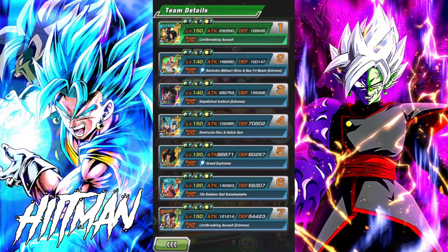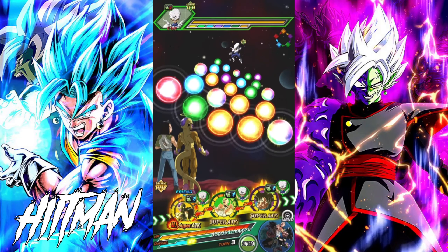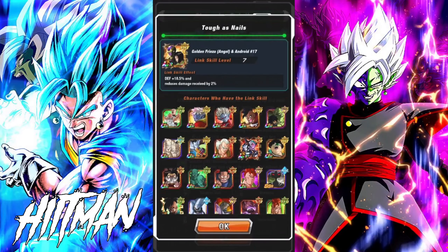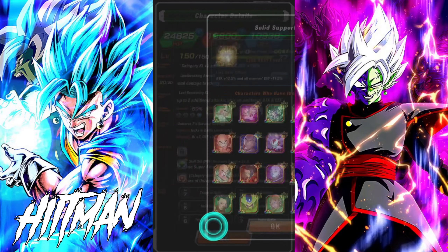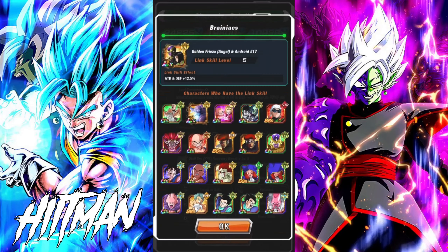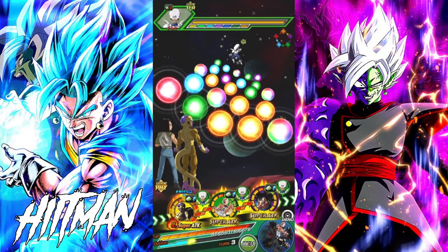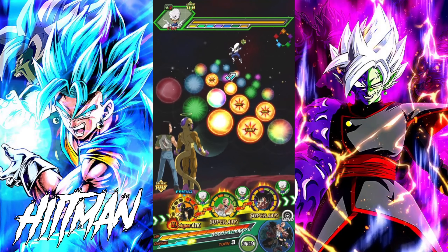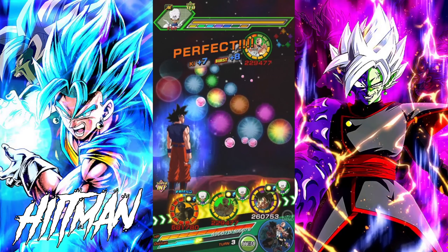Look at the massive difference — 168k defense. Solid support is active. I think Tough as Nails gives 18.5% defense, and Solid Support lowers enemy defense. Brainiacs gives a 12 attack and defense boost — that's massive. So they are getting a 30% attack and defense boost from those two links. Now at max ki, let's see what they're going to do.